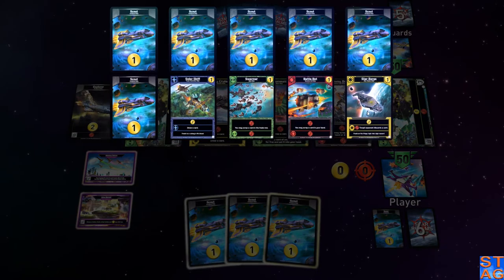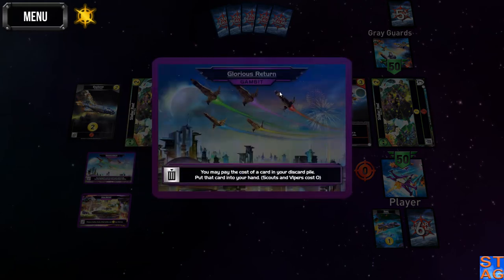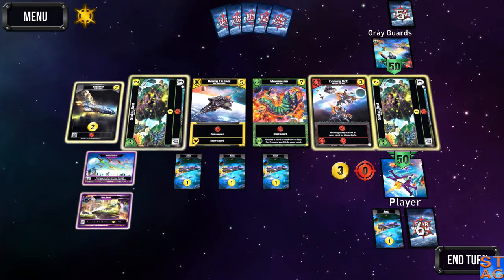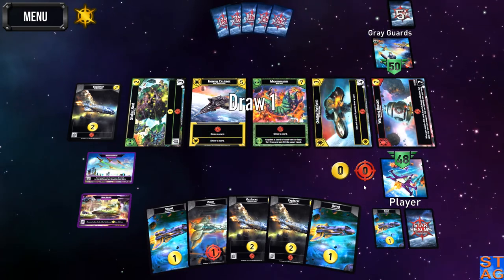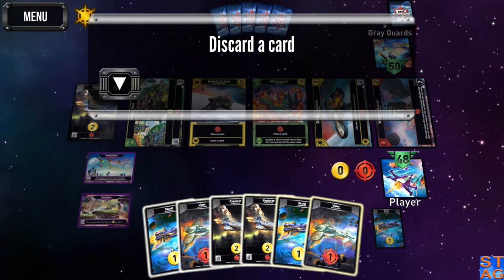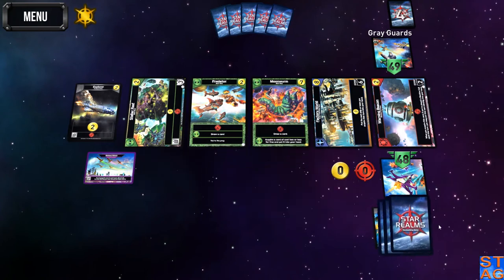The Grey Guard is starting off with one of each — the Solar Skiff, the Swarmer, the Battle Bot, and the Star Barge — all cards I need to be getting my hands on. I have Glorious Return as my first Gambit and also the Grey Market. I'm going for a Stellar Reef, because that's one card costing three or less, giving me six trade. I'll activate the Grey Market for the Star Empire, and I picked up the Heavy Cruiser and the Platform right out of the gate.